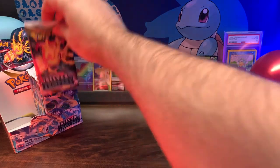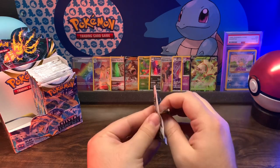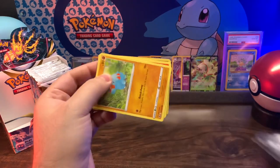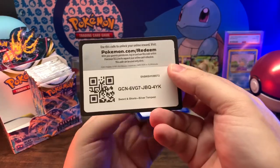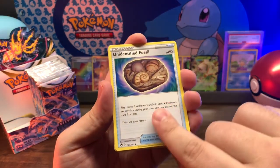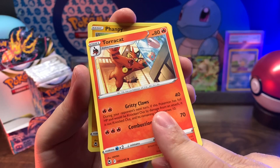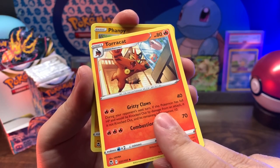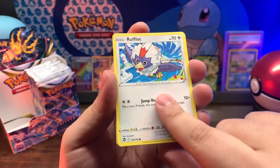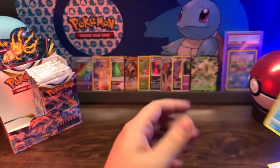And we're back. I feel like I was going to say something but I don't remember what it is now - if you can remember, put it in the comments below. Code card, Water Energy, Unidentified Fossil, V Guard Energy, Torchic - like Terror Cat, he's trying to eat that Luvdisc in there, freaking out - Fanfair, Litten, Fennekin, Durant, reverse holo Stonjourner, Melodic non-holo.